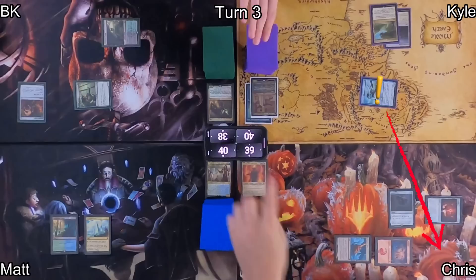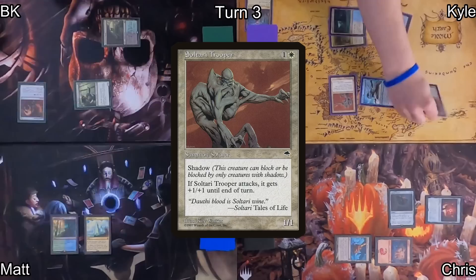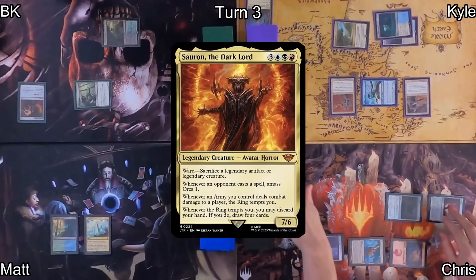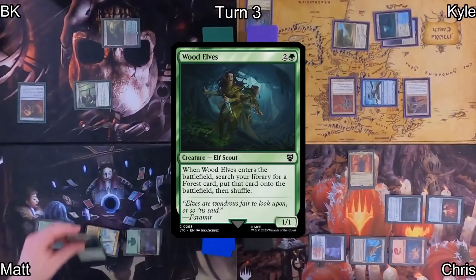I pass to Kyle, who moves into combat with Looter Il-Kor, dealing damage to Chris and looting. He plays Skycloud Expanse as his land, then casts Sultai Trooper followed by Sultai Foot Soldier — both get shadow, and one gets bigger. He passes to Chris, who plays Volatile Fjord and, with all his ramp, casts his commander Sauron the Dark Lord on turn three. Pretty good.